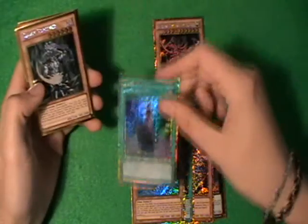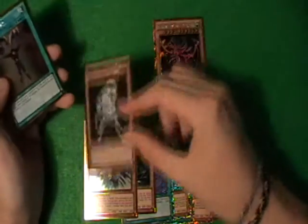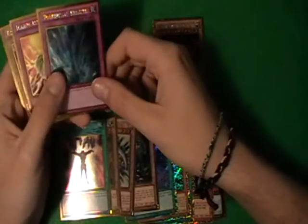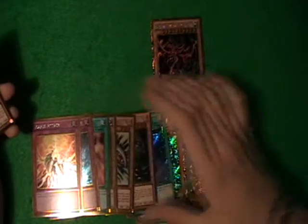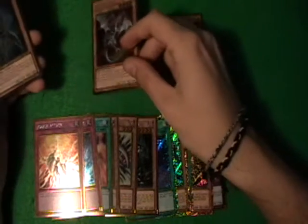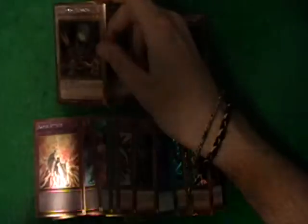Then we have a Junk Puppet, Chaos Sorcery which is pretty good, Spirit Reaper, Raikou, Mind Control, Torrential Tribute — good to get those staples — Icarus Attack, Eclipse Wyvern, a Gagaga Magician, and one Lonefire Blossom.